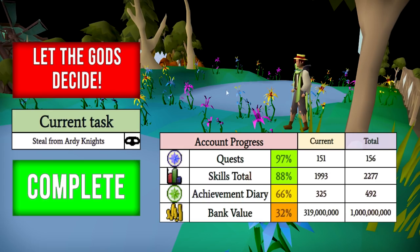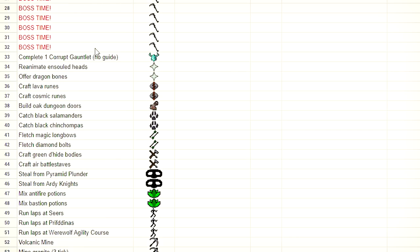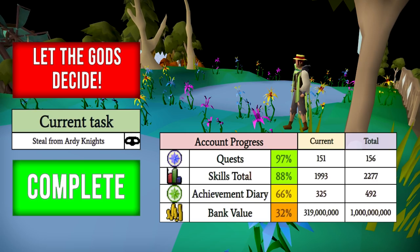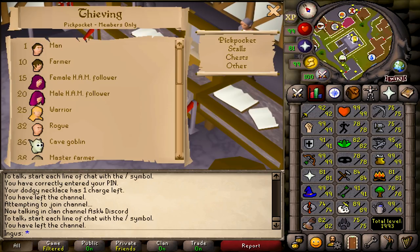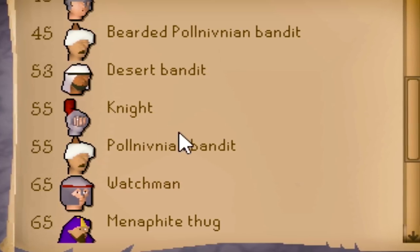Steal from Ardy Knights for one hour. I forgot to mention — I've changed all of these skilling tasks to things that we are able to do, such as craft green dragonhide bodies for crafting. So any skilling task we get, like steal from Ardy Knights, we're gonna have to do this method until we get one level in this skill.